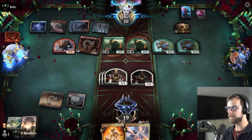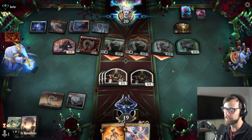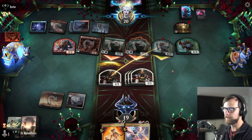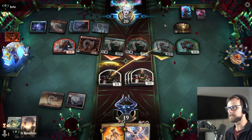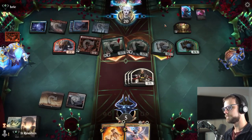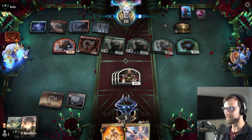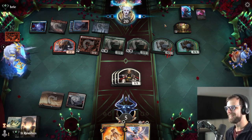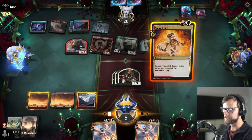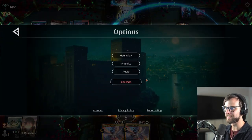They obviously are going to attack in for a lot — fourteen, fifteen, sixteen, seventeen, eighteen. They could have attacked for lethal if they wanted to, but they didn't. I'll block the 4/4 and take the fourteen, just in case they have a Play with Fire or something — this saves us from losing to that. All we can do is this, and then we just lose. So I'm going to good game them here — they definitely have us. Let's wrap this one up and talk about the deck.